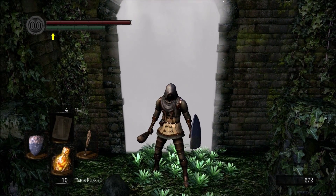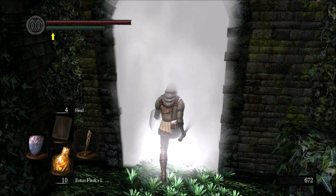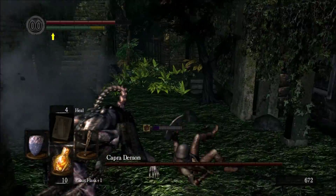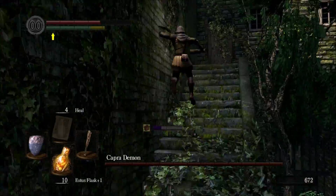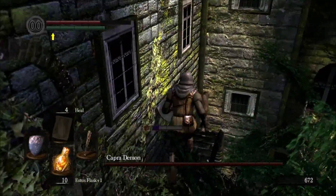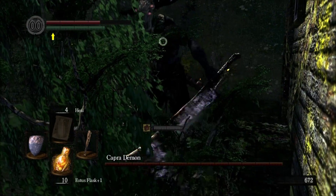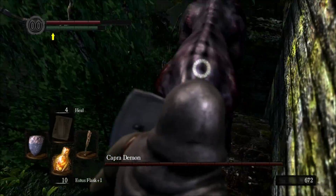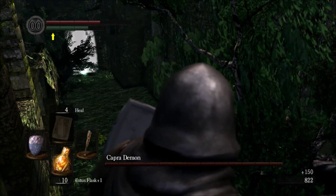So we're back here with the Capra Demon. I just head straight on him and try to deal with this. Okay, we got a bit of an advantage here. So we can get up here, back in the corner, hold our shield up, and we're okay. Now the dogs can get up here, but the Capra Demon can't.